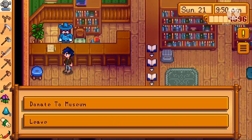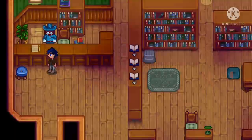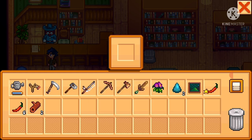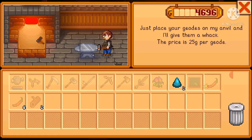Here we go. Donate to museum — dwarf scroll next to the dwarf helmet. I can collect rewards. What is this? A Night on Echo Hill — okay, I'll take it. And I'll ask Clint to process my geodes.